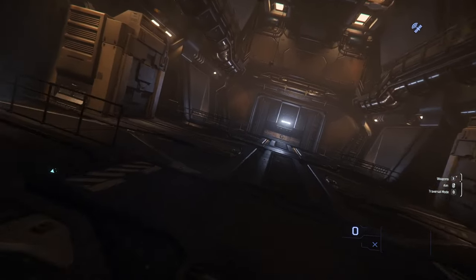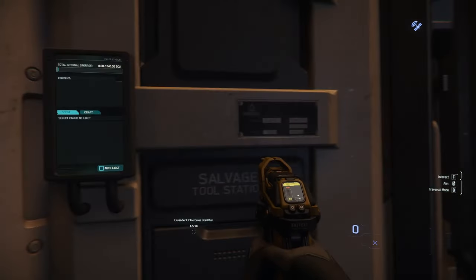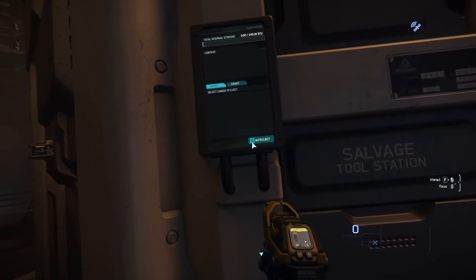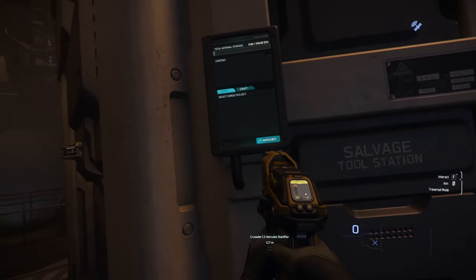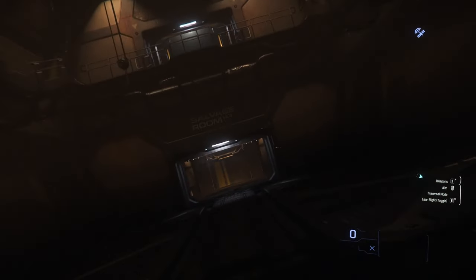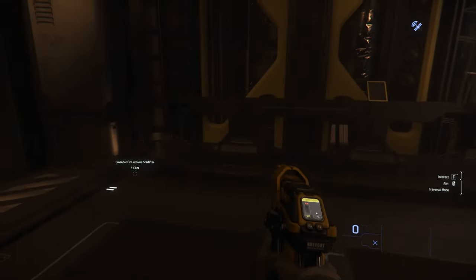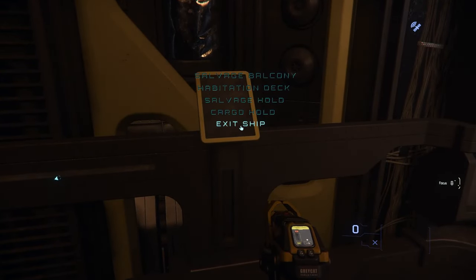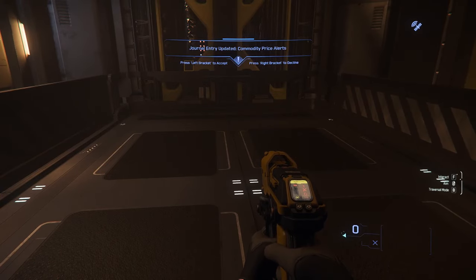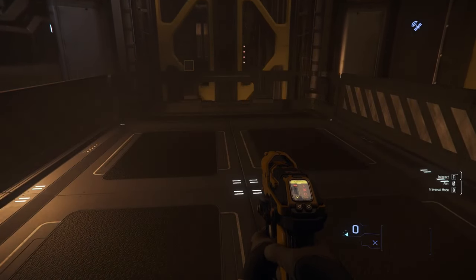Nothing here either. Let's go check the machines, maybe they did some work. No they did not. Auto-eject maybe? Is there just one thing - I'll be okay with one thing you piece of crap. Freaking Reclaimer. Alright, let's get the hell out of here. Can't do much with it if there's nothing there, damn it. I'm going to go blow this thing up now because there's absolutely nothing here. That's annoying.